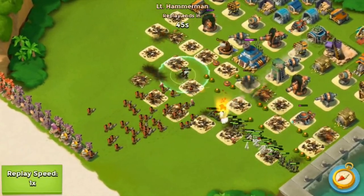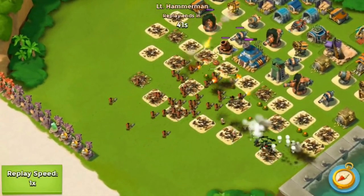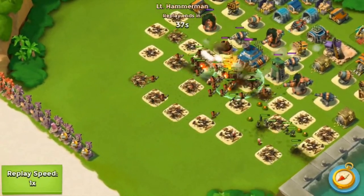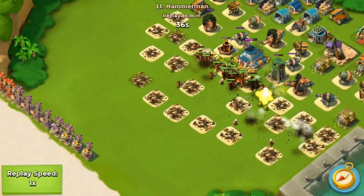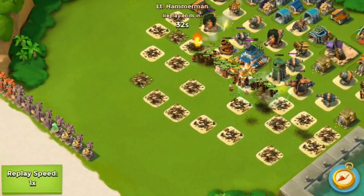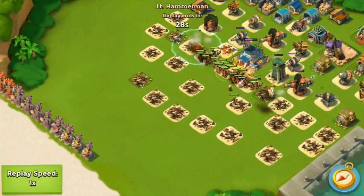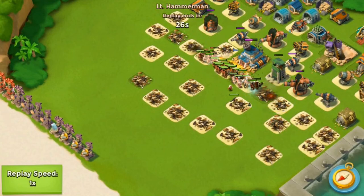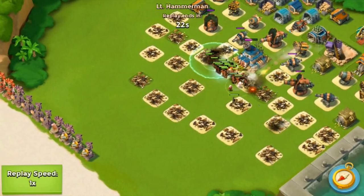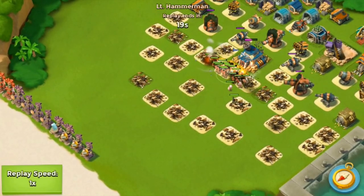There's a huge Zooka force coming down but the mines are tearing apart the Zookas, and the shock launchers and rocket launchers are helping. Now the boat of heavies comes in — the heavies were a little delayed. If the heavies came in before the big boat of Zookas it would have beaten me, because heavies act as a good tanking force. The heavies are on the HQ but they're not gonna do much since they're basically the last thing left. The two shock launchers in the back are gonna shock them — they're not getting anywhere.